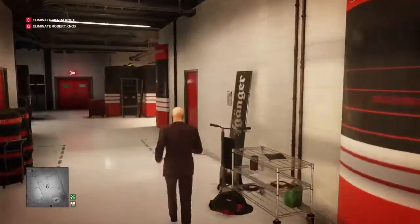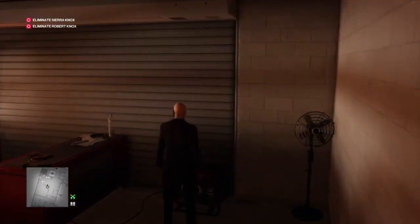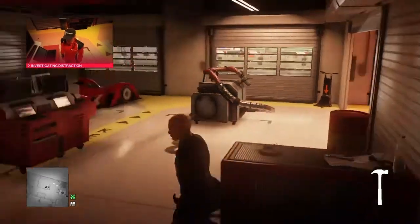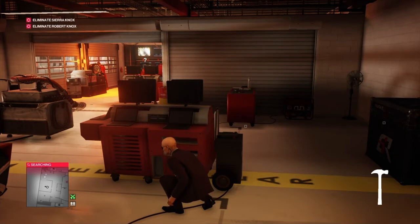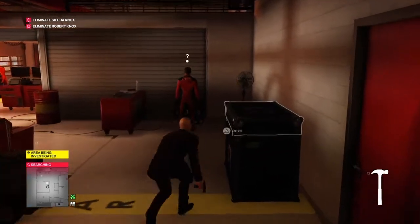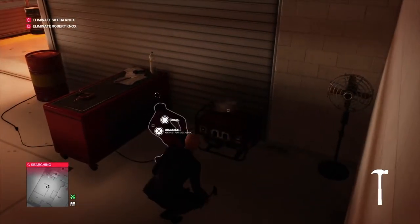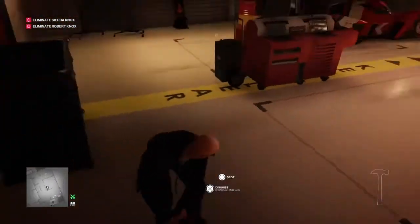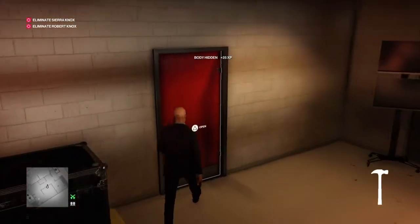We head round into the redundant area where we find a generator. We turn off the generator and grab the hammer — having just lost our lead pipe. Eventually someone will come along to investigate; we wait for them to turn the generator back on, knock them out, and drag their body into the crate behind us.